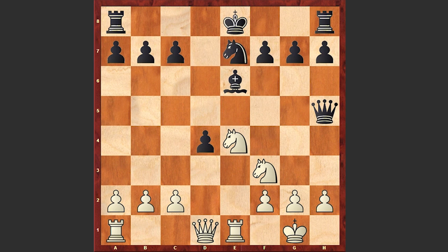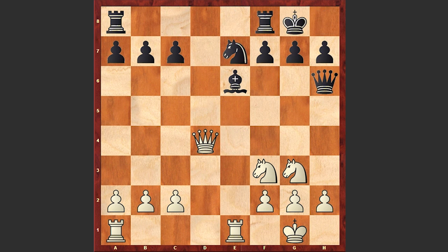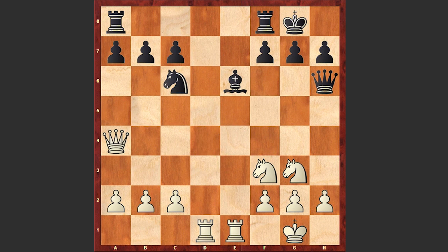The game continues: Be7, Nxe7, Ng3, Qh6, Qxd4, black castles, Rd1, Nc6, Qa4, Rd8 — and here comes a bad move by Teichmann.